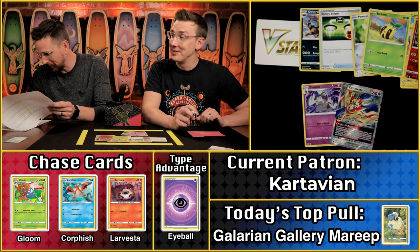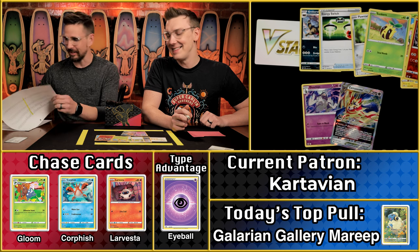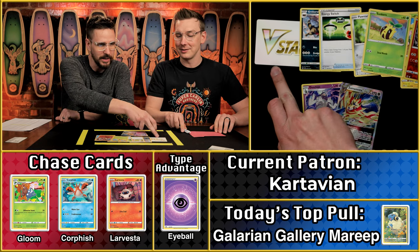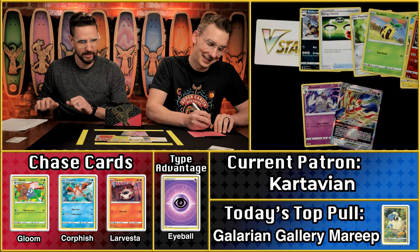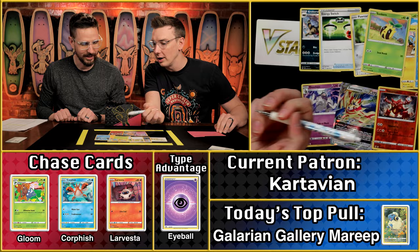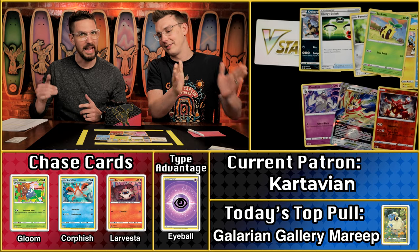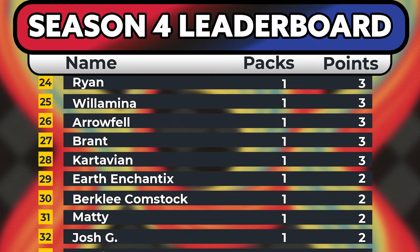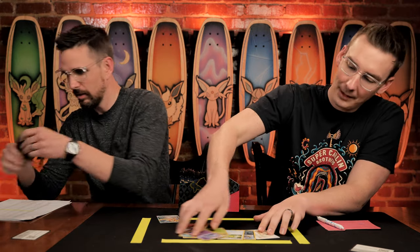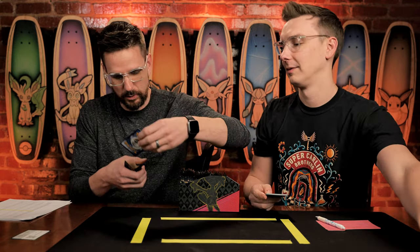I genuinely would have thought it would have been more — less than the Mareep! People love the Galarian Gallery from this particular set. That's only a two point card. Did you get the minus one? I did not, so it's actually only a two point pack. Oh wait — the Volcanion was a star! It was a star. So we're back to three points again. Three points for Cartavian and his Zamazenta V-Star. One of my favorite things about the ETBs is they send all these sleeves with you.